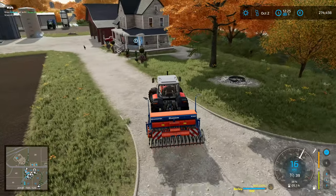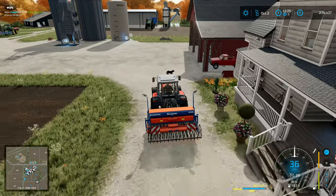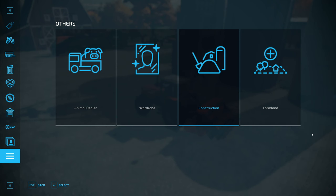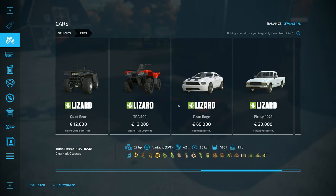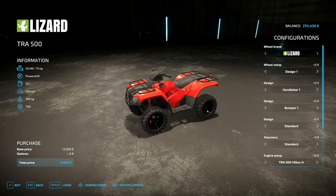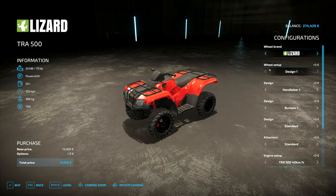I'm also going to get another vehicle. I've got a Lizard Road Rage now — it's another car that is really fast and good fun to drive around. But that's not what I want right now. We've got a couple of quad bike options right here. There's a quad there which does look pretty good with a few options — attachers, color options and so on. But it's this one right here that I actually prefer. This one reminds me a lot of the Honda that was the first quad bike I drove.